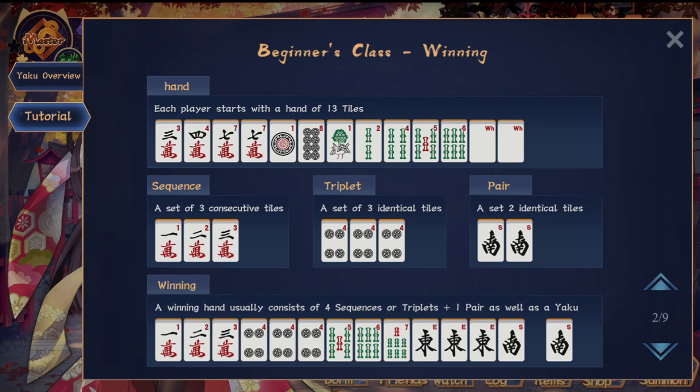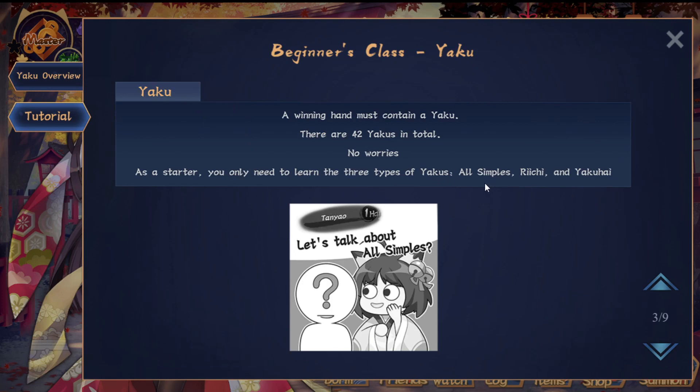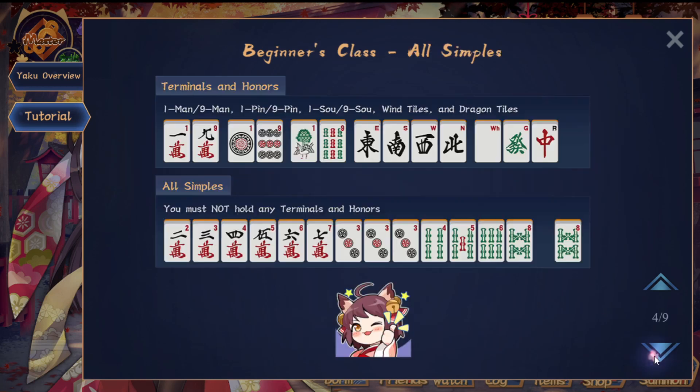We're going to go through the other concepts and then cover yaku last. There are three simple yaku that most hands will go for — well over half of your hands are going to be one of these three conditions. We also talk about terminals and honors: terminals are the 1 and 9 tiles, and honors are the winds and dragons. Definitely check the written guide if you don't quite grasp some of these concepts.